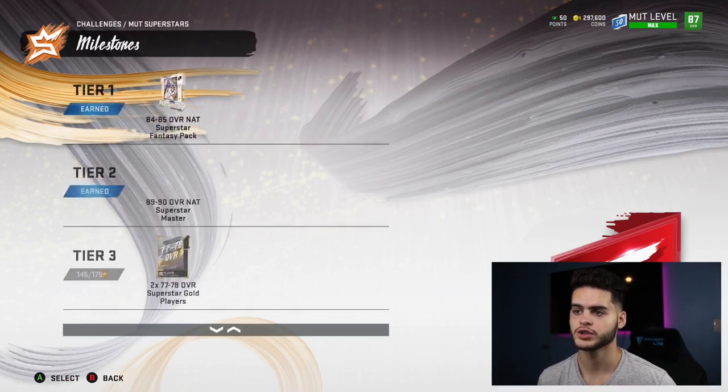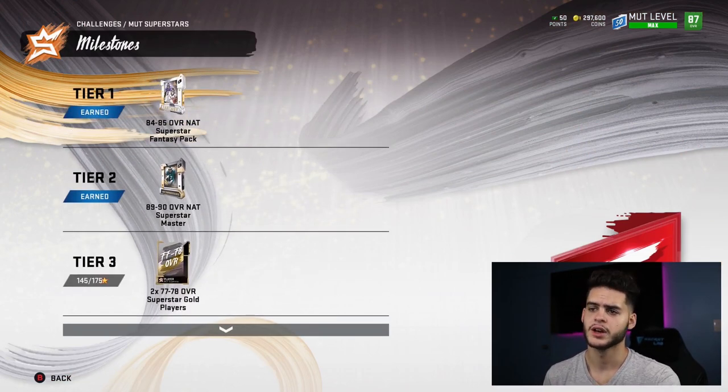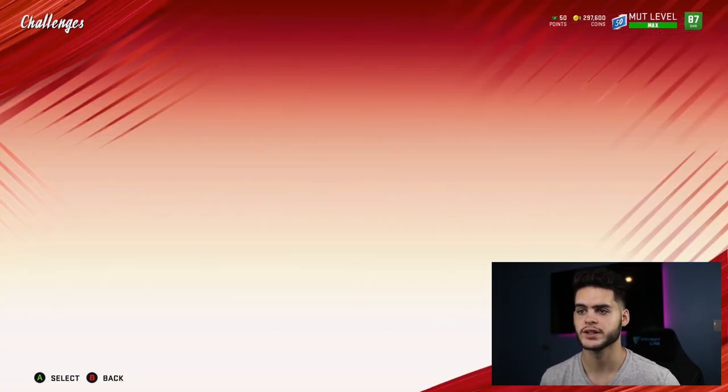All you have to do is get 145 stars, which literally takes like two hours max, and you get a free 90 overall player. The options at 89 overall include Odell Beckham, DeMarcus Lawrence, Harrison Smith, Zach Ertz, Todd Gurley, Luke Kuechly, Stephon Gilmore, and Pat Mahomes — any of those for free just by playing.